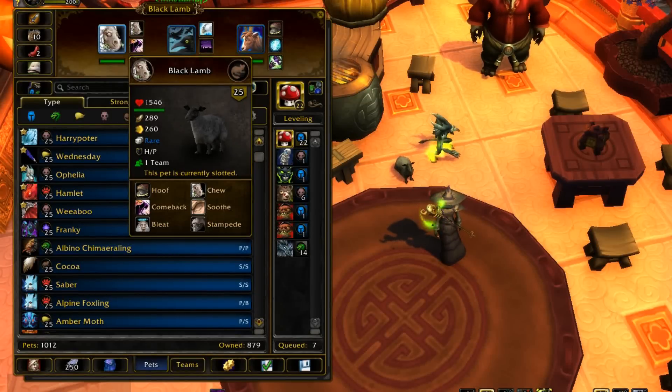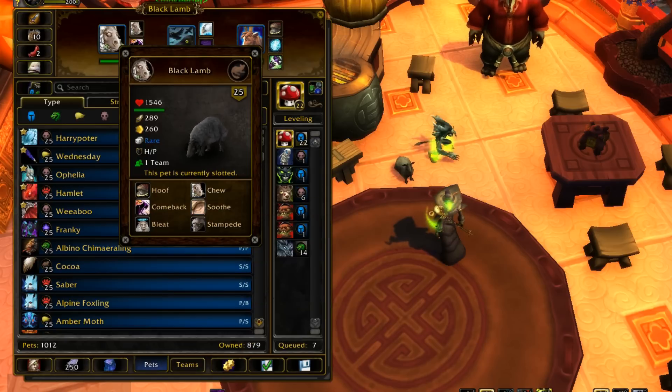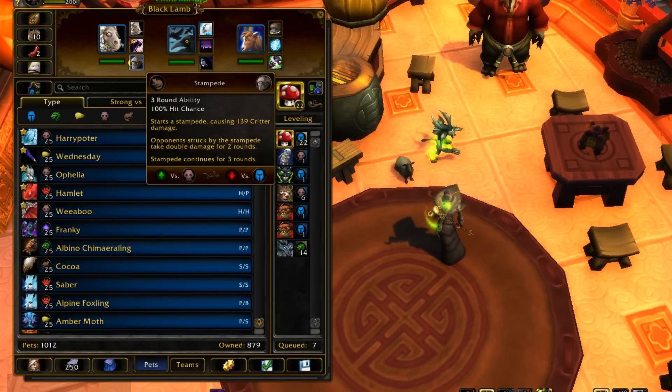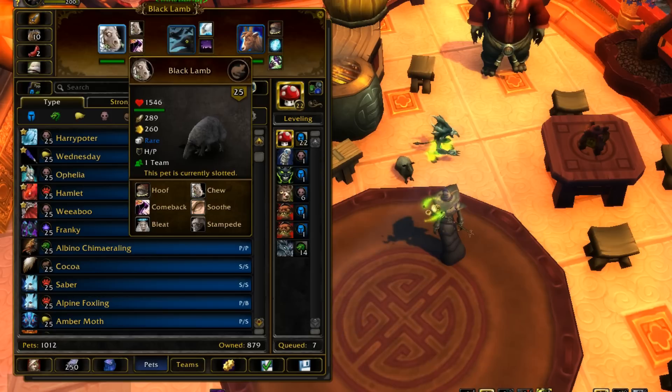So this team right here, I just wanted to use the Black Lamb. I don't think I've ever actually used any kind of lamb before in a team. They do have a really nice Chew-Stampede combo where you just use Chew and on your next turn it will attack even if you switch out your pet. But if you use Stampede during your next turn, they'll have a 100% damage bonus where Chew will do double damage. That's the best way to use the Black Lamb.